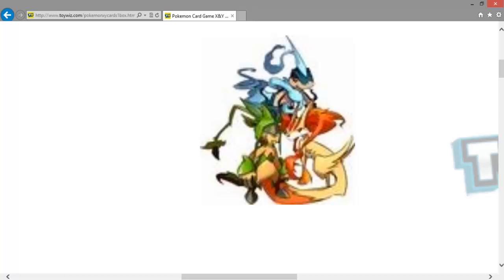I'd probably bet Chespin is going to be Grass and Ground or Grass and Dark. Then Froakie — it looks different, and it does not look like a Water/Fighting type. I really don't want it to be a Water/Fighting. The last Water/Fighting was Poliwrath, and Poliwrath is based off a toad — frogs and toads, same difference. I really do like Chespin; he's going to be my starter no matter what because he just looks cooler, and I can think of cool nicknames for him.